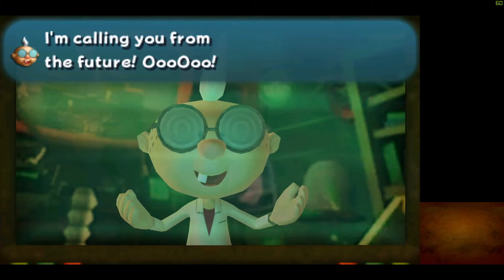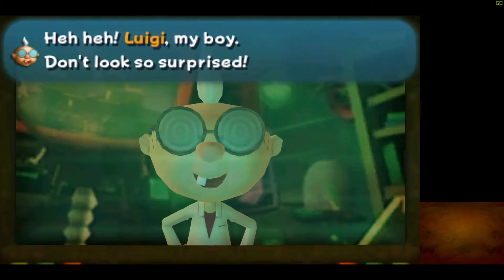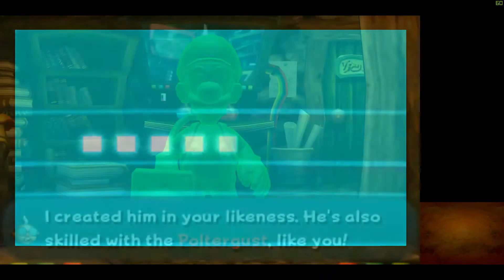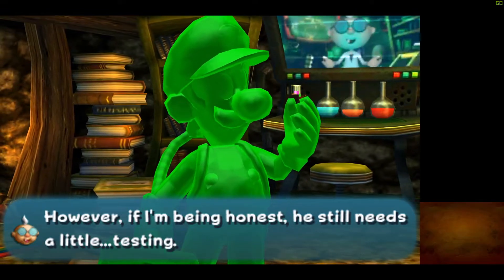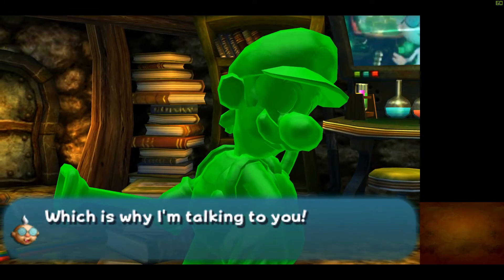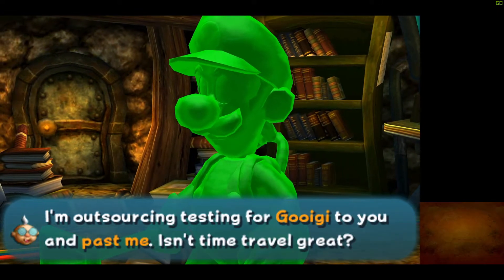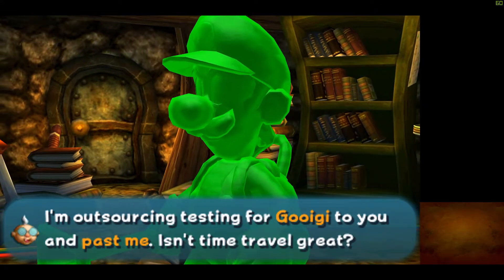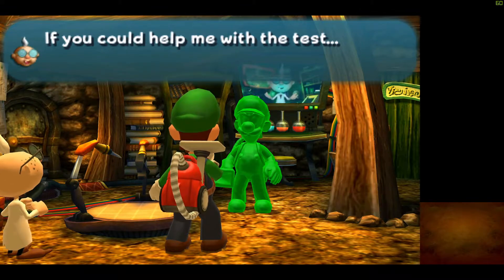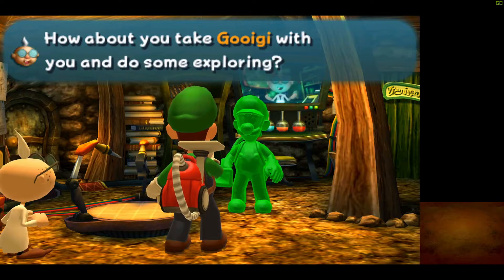Here Egad is going to show us Gooigi. Gooigi wasn't actually introduced in Luigi's Mansion 3 — he was introduced here in this game. Sorry, I had to pause for a second and the game didn't pause automatically, so I missed a bit of that cutscene. But he's introducing us to Gooigi, who is the player 2 character if you want to play with two players, which should be pretty fun — I've never done that before.